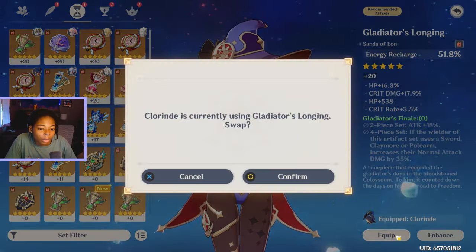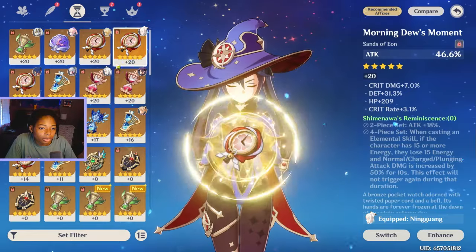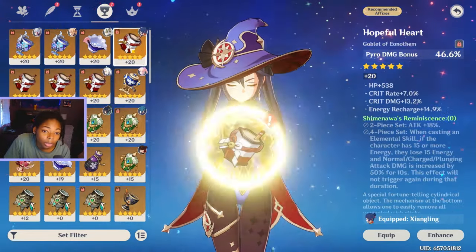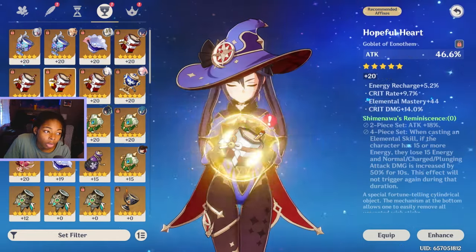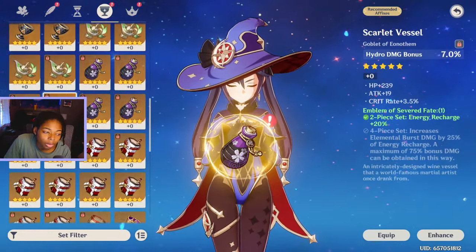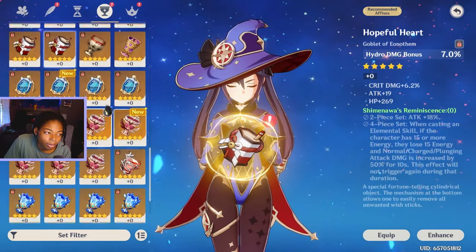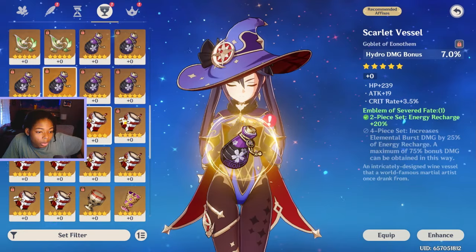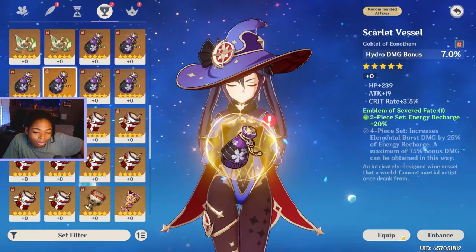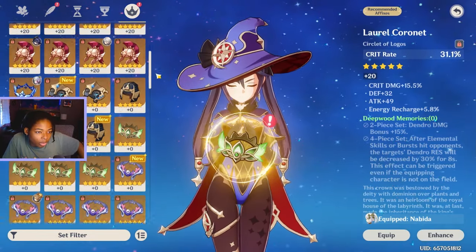Hey, Chlorinde — you don't mind. What if I have other better ones? I'm keeping that. I need a hydro damage goblet. I definitely do have hydro damage goblets, but they're definitely not leveled. Here's one, but it's not great. Here's another one, and another one. My options are this one, which I should probably go with because it's on-set, or that one. I'll choose this one. And then I'll put a crit circlet on her.